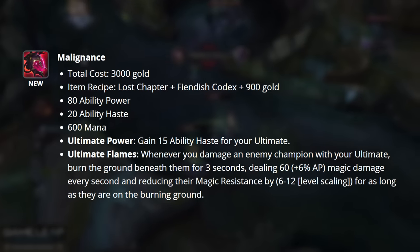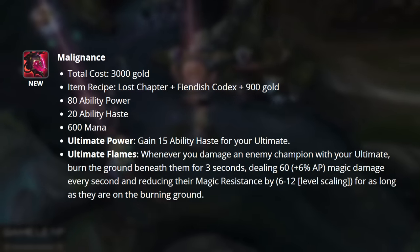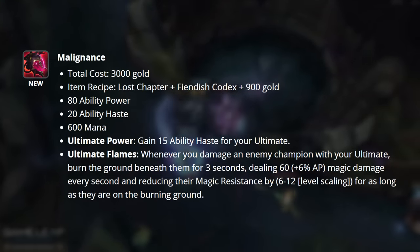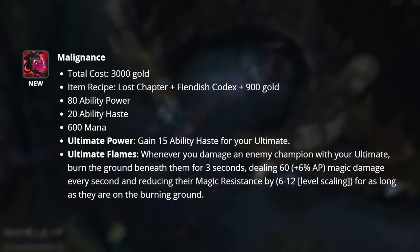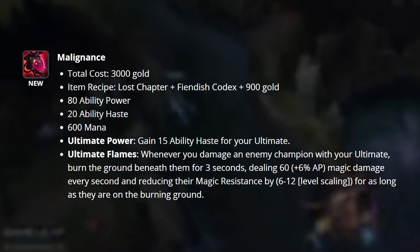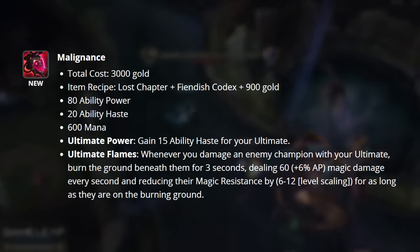This by itself is nice on champions such as Ahri and Syndra who are pretty ult-reliant. However, it's taken to the next level by the second passive, Ultimate Flames. Whenever you damage an enemy champion, your ultimate will burn the ground beneath them for three seconds, dealing magic damage every second and also reducing their magic resist by a flat amount as long as they're on the burning ground.